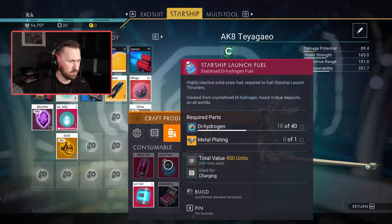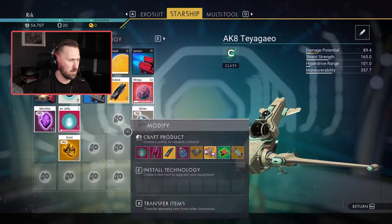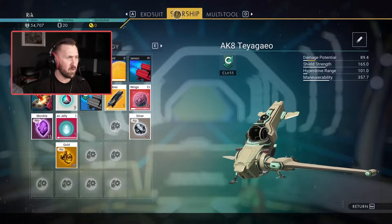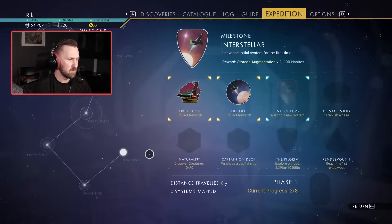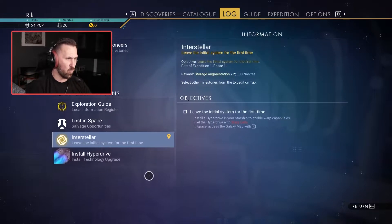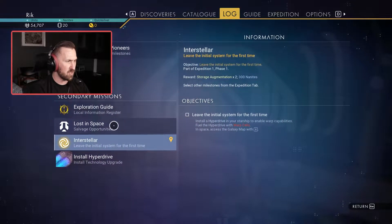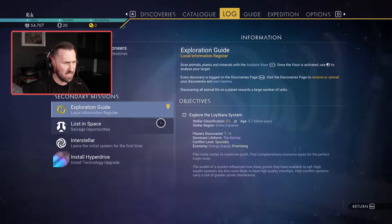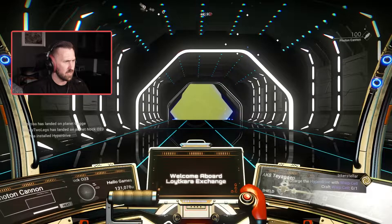Got the microprocessors — hey congrats! Let's get out of this place. So we've completed that, which means we should be on to phase three right? We still need to warp, so we actually have to warp now — my hyperdrive is installed. Leave the initial system for the first time, that's what we need to do. And land on a derelict freighter, and explore the Loit Kara system — I guess that's where we're going next.